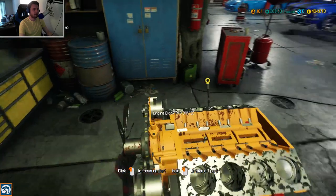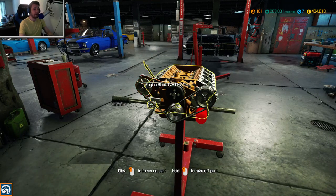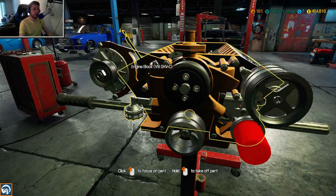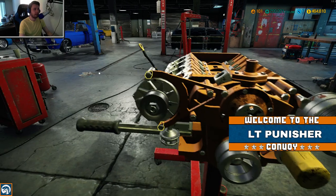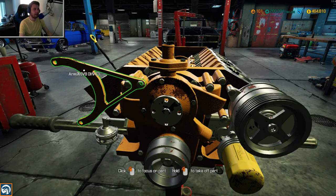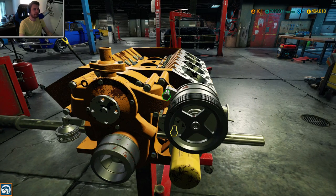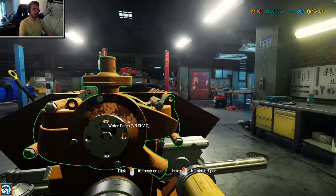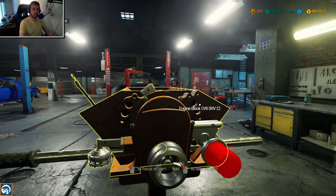Distributor rotor - there we go. We're going to have to buy a distributor cap since there are some things missing. We just took off the radiator fan - my biggest fan! Let's remove the serpentine belts. We can pull off the water pump pulley, and the water pump itself. We need to remove the alternator with a couple of bolts - there's a mounting bracket that holds it. On the other side is the power steering pump.